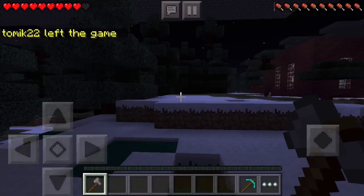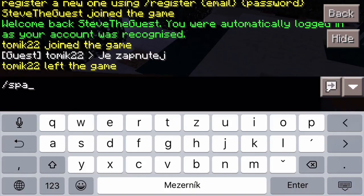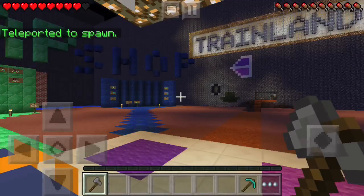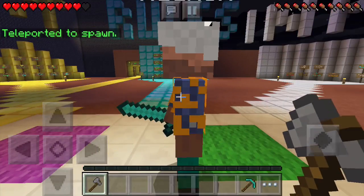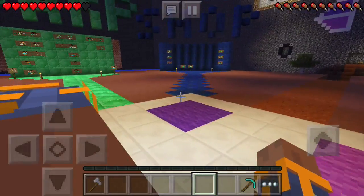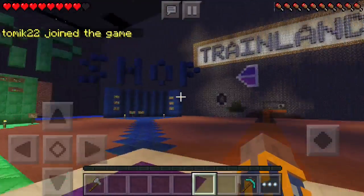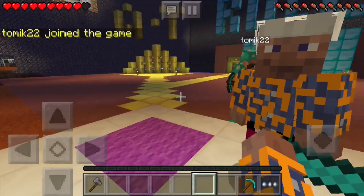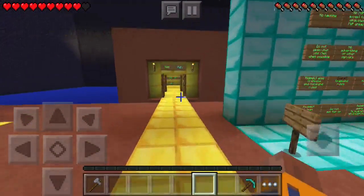If you want to build something on our server you have to be a member, because if you are not a member you have no protection. There is no guarantee that someone else will not break your building because you cannot own land. To be able to own land on our server you have to first become a member. Let's go to the office and see how you can apply for membership.